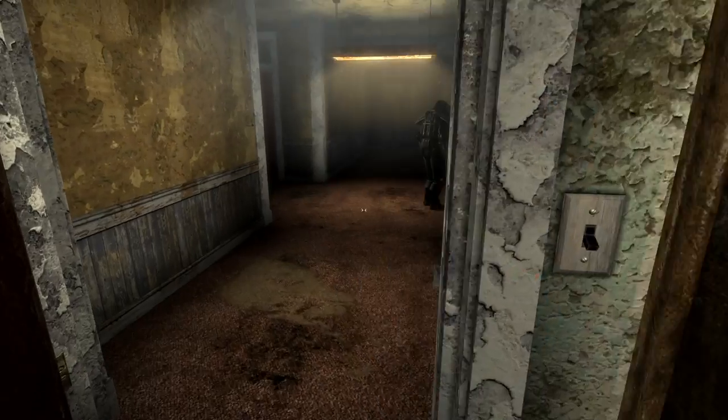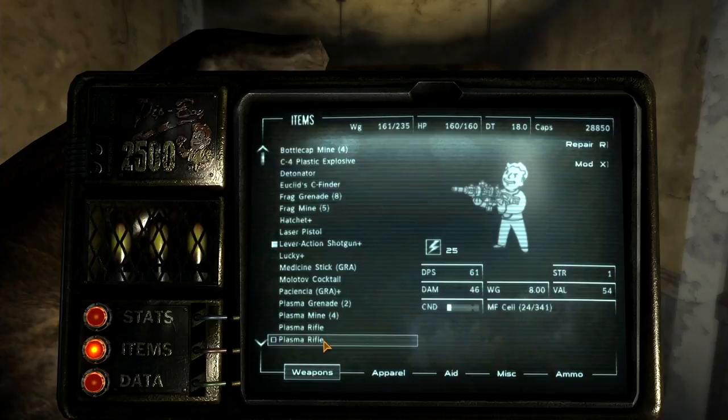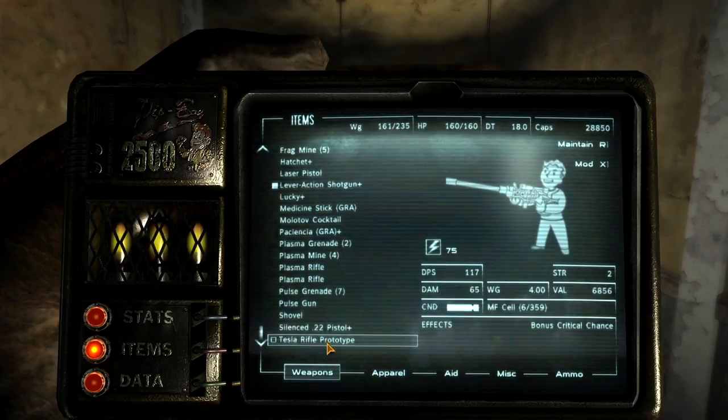Let's have a look at the Tesla rifle prototype. That's a huge amount of damage, considering my complete lack of skill. Does skill define your damage in this anymore? With Project Nevada it changed some of the default things — does it make it so it only affects your aim? I can't remember.